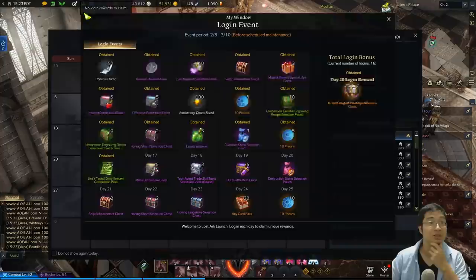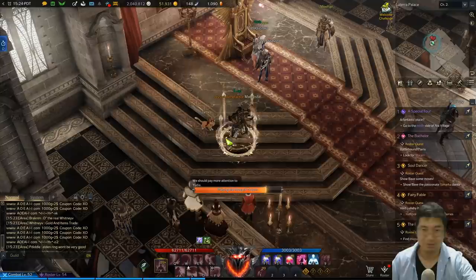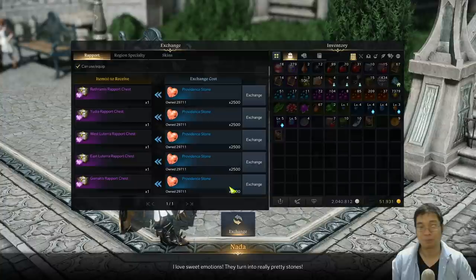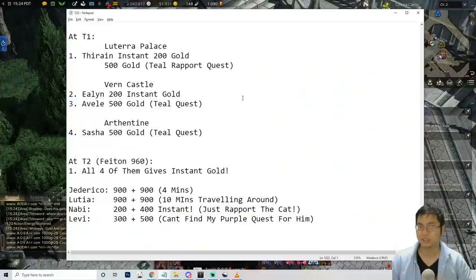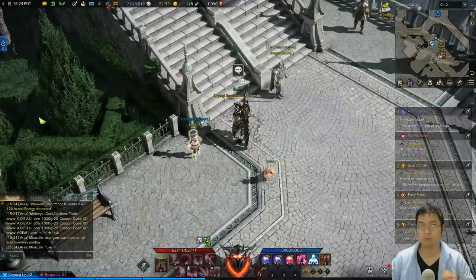If you want to get more rapport gifts, you can get them from daily logins — some of the daily login rewards include rapport gifts. Additionally, by doing a lot of questing you earn rapport points, and if you teleport to the exchange location you can swap rapport points for rapport gift bags. Note that you'll want to exchange for gift bags suited to the NPC's region — it's a bit like a regional specialty. I have close to 30,000 rapport points — you can exchange those for gift chests with a chance at something really good, which you can instantly convert into gold.